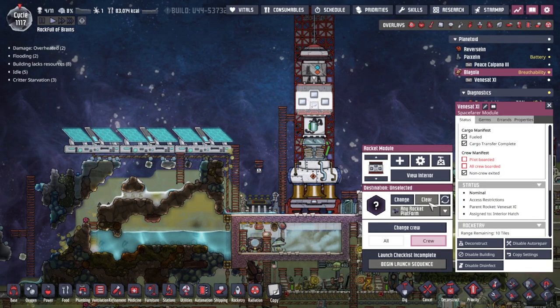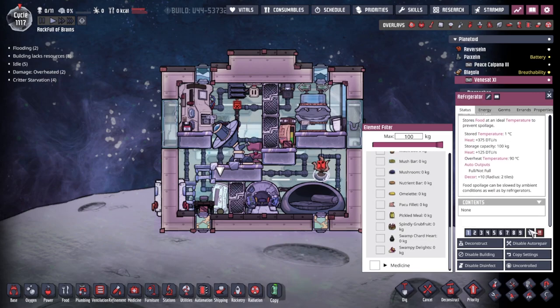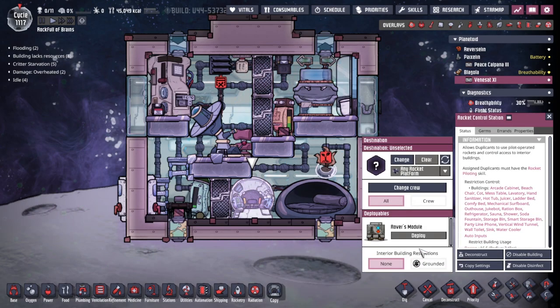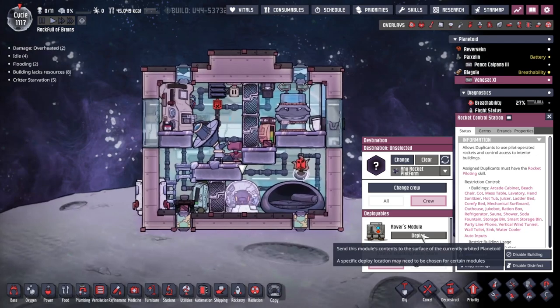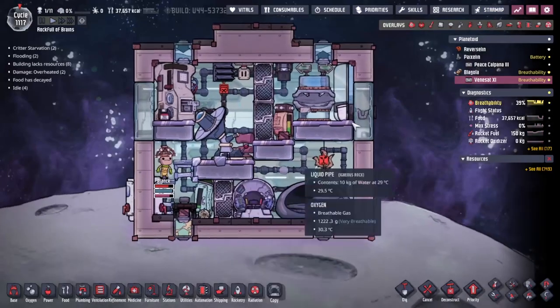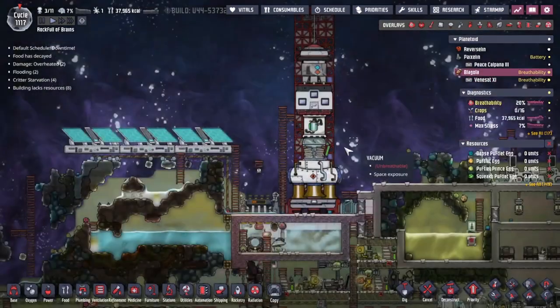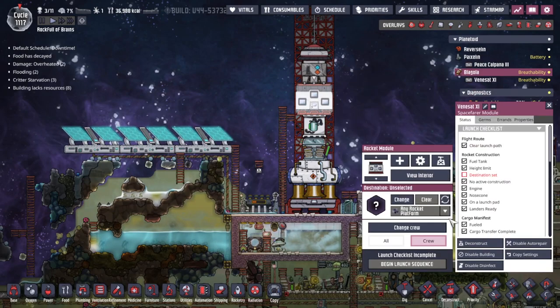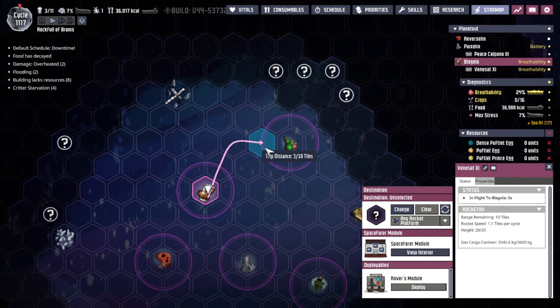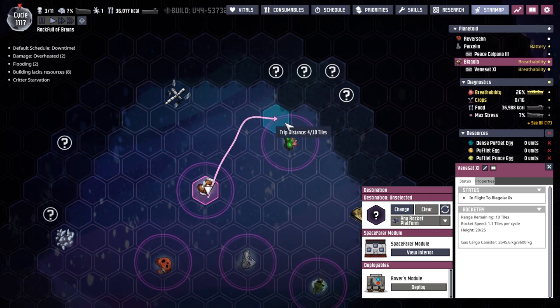We're going to have to leave those for the other duplicates. We need to call Plank back on board. Let's make sure there's still food inside - they've stolen all the food, of course. A whole bunch of barbecue and seafood have been re-delivered. We're not going to deploy the rover module yet - we are waiting until we're at the right spot. Plank has arrived - he's still got damage, he's going to sleep, but that is fine. We're going to change our destination and use the telescope to push back the veil of the unknown whilst we explore with our rover. I think that's what we're going to do.